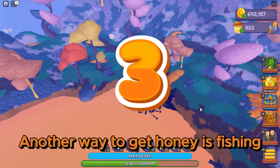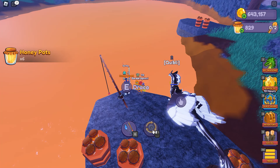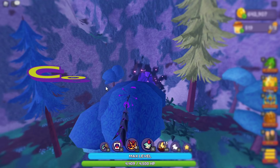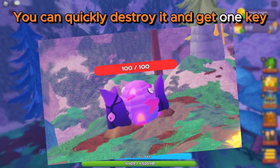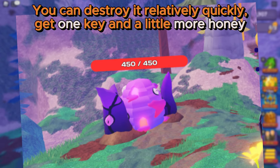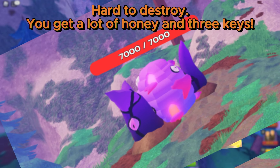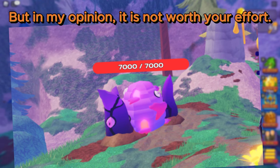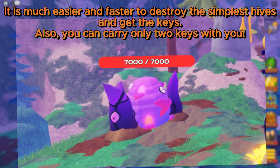Another way to get honey is fishing. You can quickly destroy smaller hives and get one key. You can destroy medium hives relatively quickly and get one key and a little more honey. A harder hive gives you two keys and a lot of honey, and the hardest gives a lot of honey and three keys. But in my opinion, it is not worth your effort — it is much easier and faster to destroy the simplest hives and get the keys.